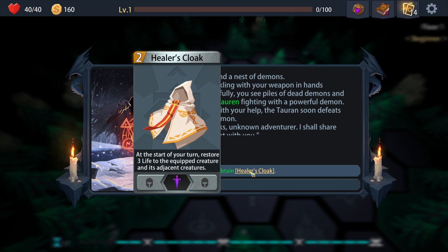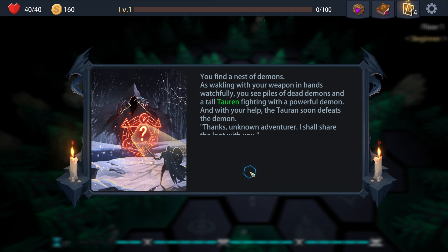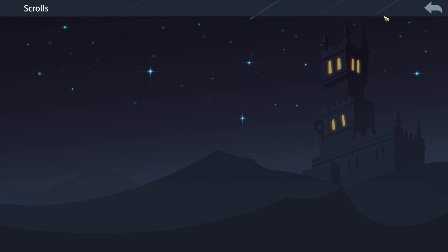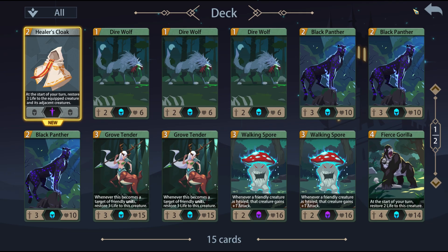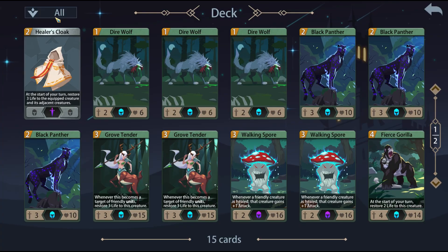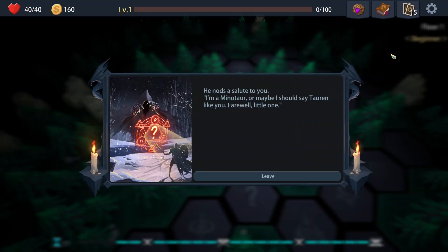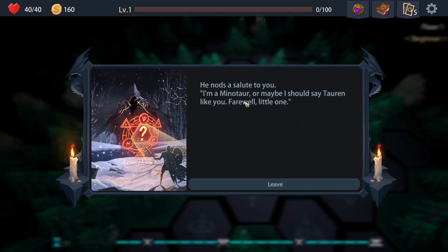Healer's Cloak - at the start of your turn, restore three life to the front creature and its adjacent ones. Items with that symbol are for creatures - basically each creature can wield one. So basically two different items. If I remember correctly, creatures can wield one item each.